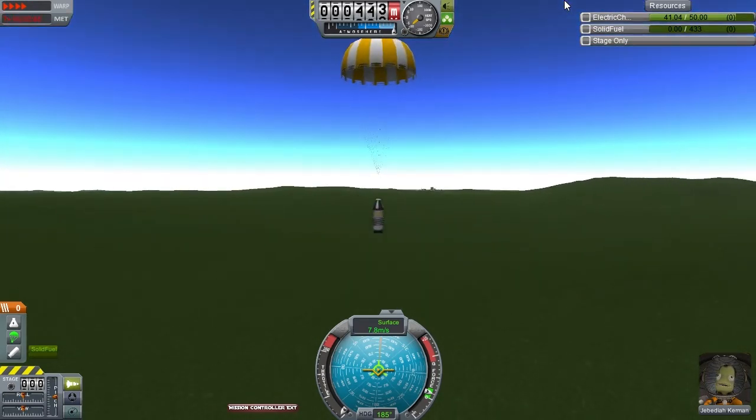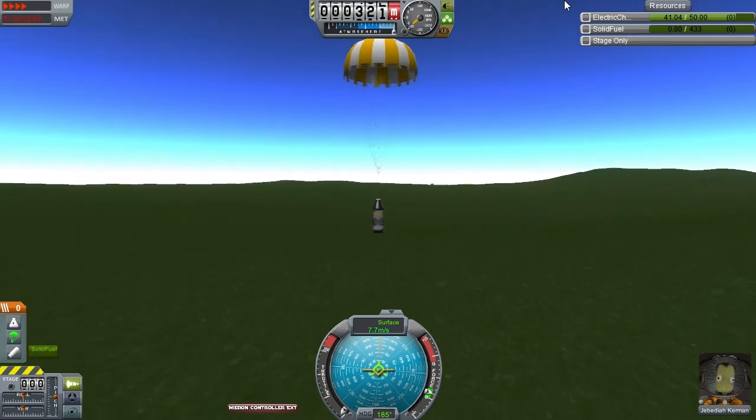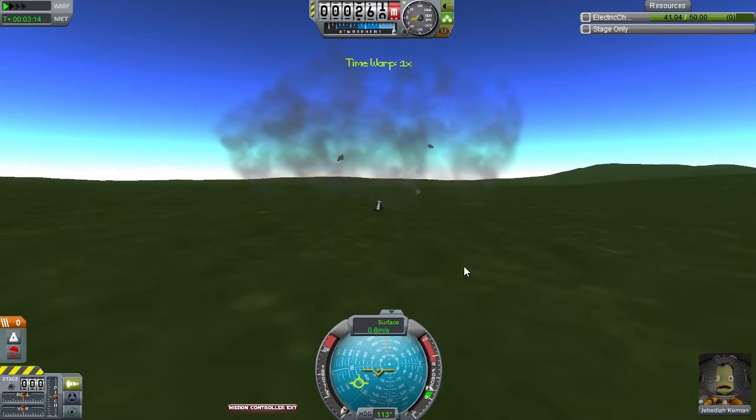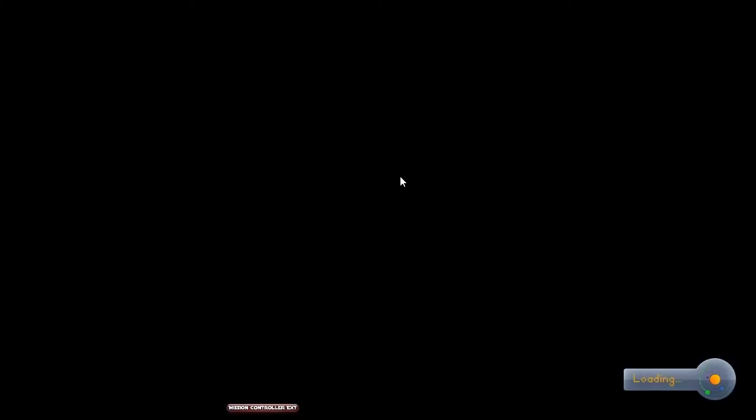There are a few other considerations which I will show you now. Obviously this rocket is not quite big enough to get us into space. So our next step might be to return to the vehicle assembly building and add rockets so that it will go higher. I'm going to do that now and show you one more very important tool to use in constructing your rockets.